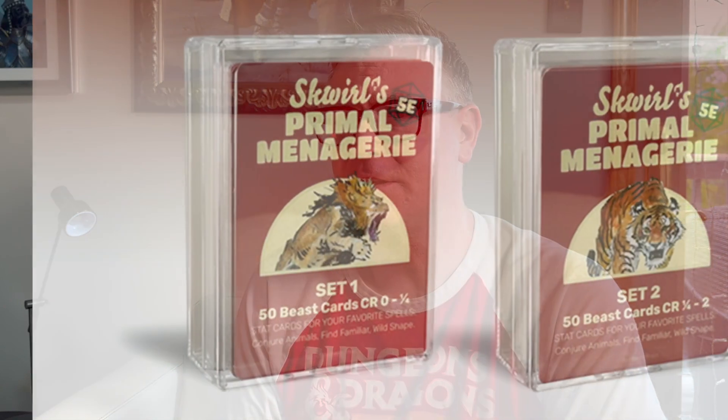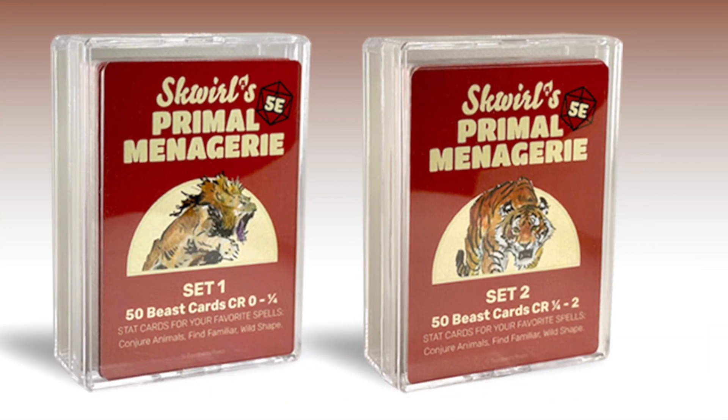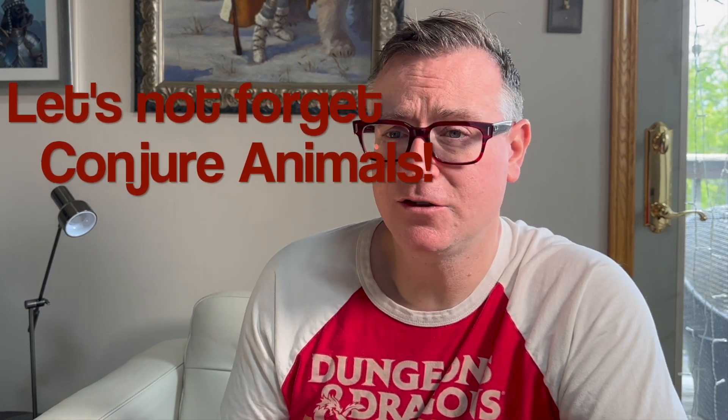Let's go a little bit into the Primal Menagerie. This is a catch-all set — it is essentially a set of 100 beasts, but you can certainly use this set for Find Familiar, Find Steed, and also Wild Shape.